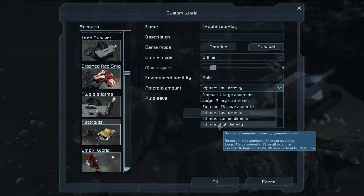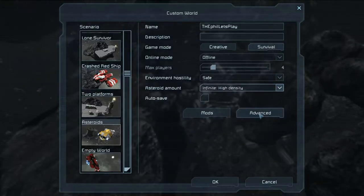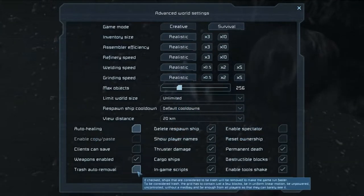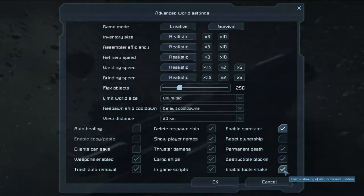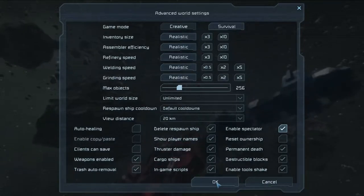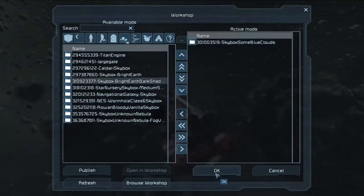I'm gonna switch the asteroid amount to the highest available. The infinite setting means that it's a procedurally generated world, which allows us to go pretty much anywhere. We're gonna keep most settings the same, turn auto healing off because it just doesn't seem right, turn trash removal on, and enable spectator. We're gonna keep the tool shake on — it's a new feature they just re-enabled with a toggle option and most bugs seem fixed. We're loading a blue clouds mod so we've got a nice pretty skybox.